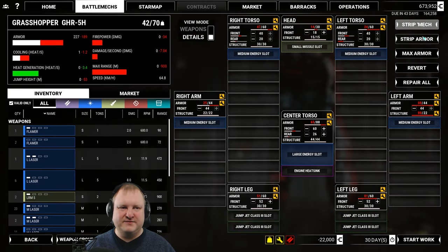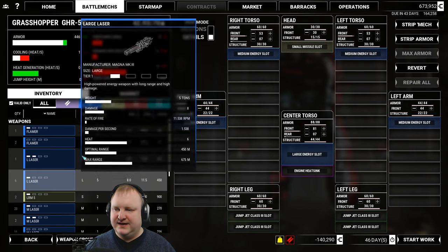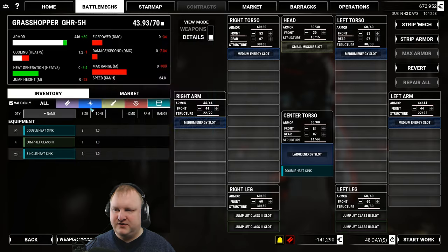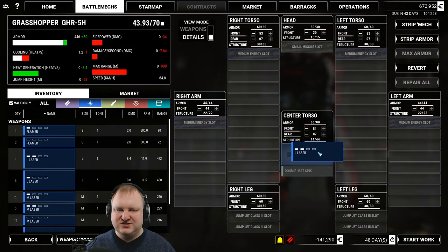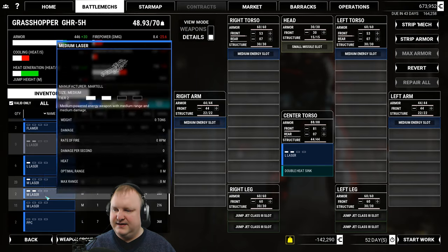For the loadout we will strip the mech and max the armor. Click on repair all. Back armor 7 should be more than enough. You also have an engine internal heatsink — really nice. Now we need some weapons, but first let's drop the double heatsink in here because it's a mandatory thing. Then we have one good large laser that we put in the CT — that should be very durable.